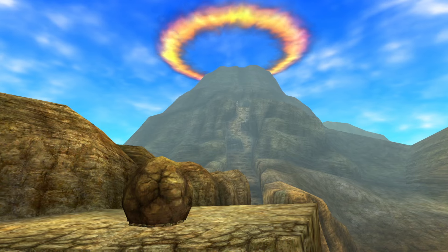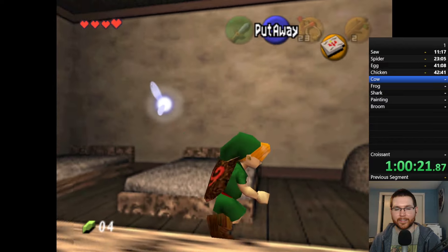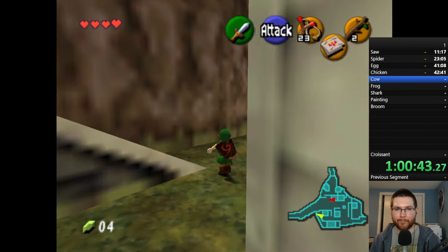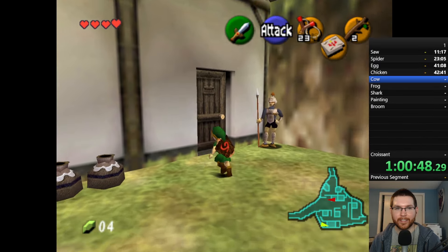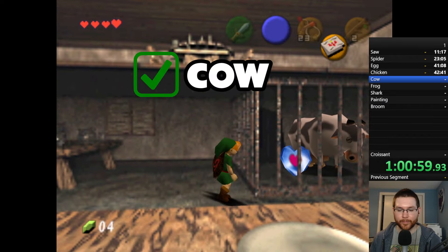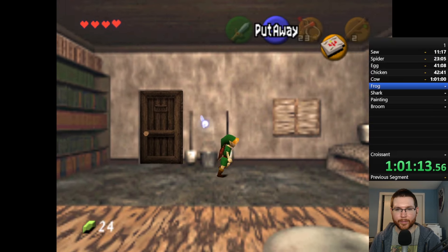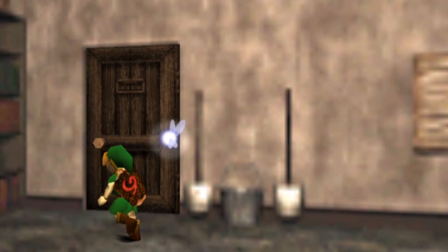I knew there was one in the grotto above Goron City, but I decided to explore town a bit to scout for a possible painting or broom I could get later. As I was heading to Impa's house I suddenly remembered — there's a cow in here! After spotting it and checking item number five off the hunt, I double-checked some low-res textures that I assumed were either a bucket and mop or butter churners — but clearly not brooms.